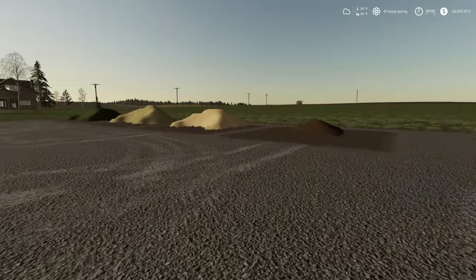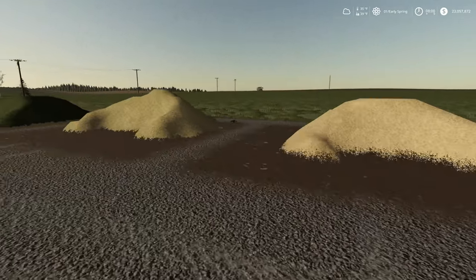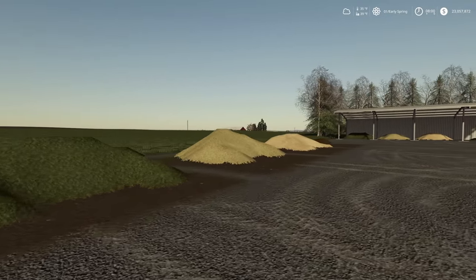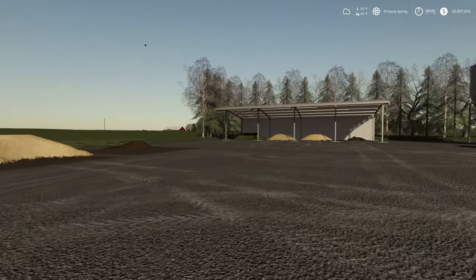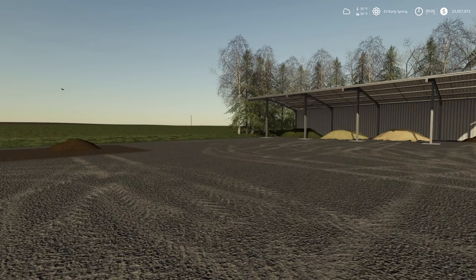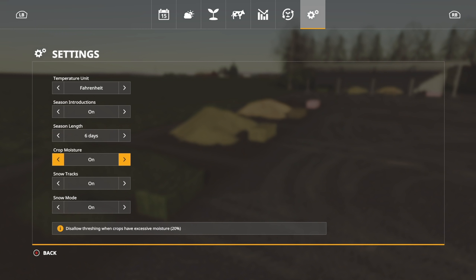In the open we have silage, straw, hay, and grass, all uncovered. Now we need to get some bales out here as well — grass, hay, straw, and silage bales. Here are the settings we're using for the test: seasons length six days, crop moisture on, zone snow tracks on, snow mode on.